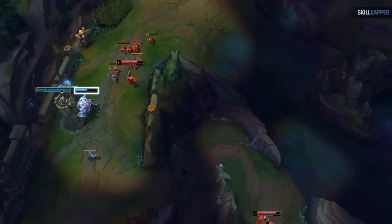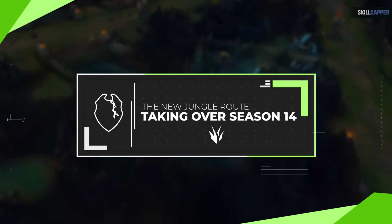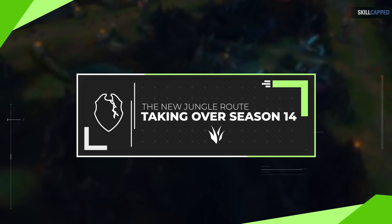If you don't push and stay healthy enough to prevent the dive, well now they're just invading your jungler, giving your laner first blood. In this video, we'll be breaking down exactly how this new route works, explaining why it's so popular in season 14, and what challenger junglers are doing to counter it.